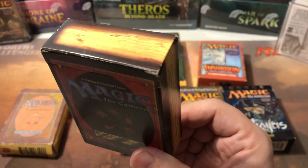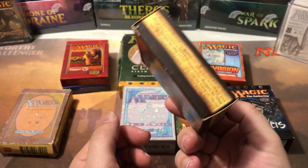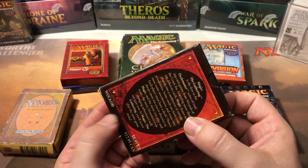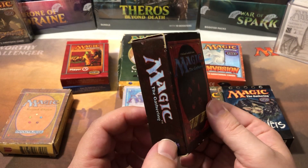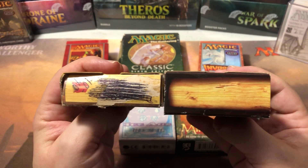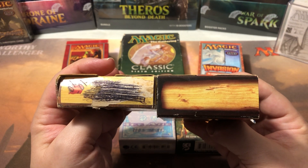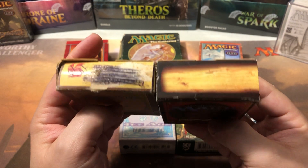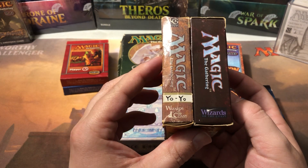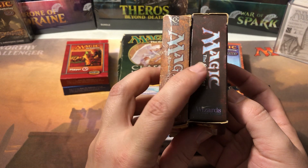After Revised came Fourth Edition, which I have an old box here. This one obviously I didn't use as much — it's not beat up like the other one. This was a Fourth Edition starter deck. You'll notice it's quite a bit thicker, and I'll explain that when I pull out some rulebooks and show you the difference — they changed the rules around a little bit.